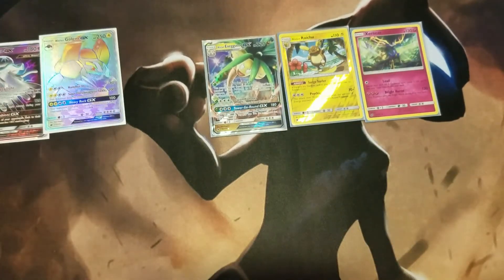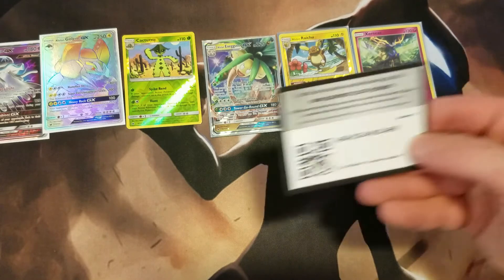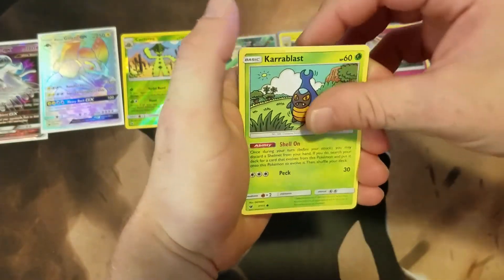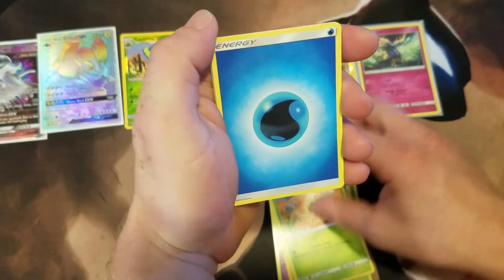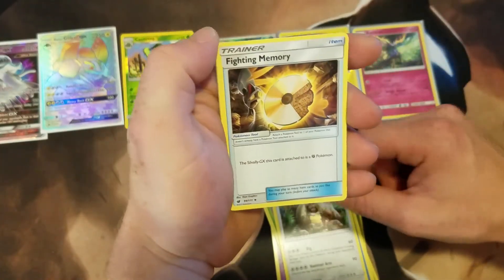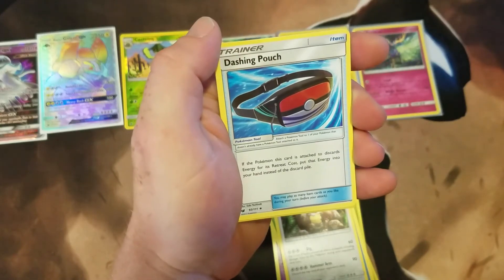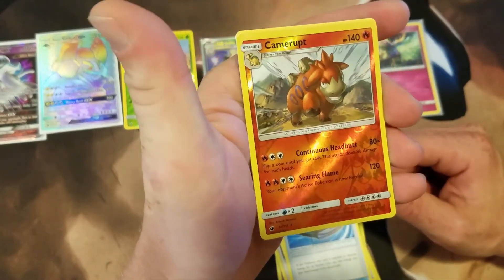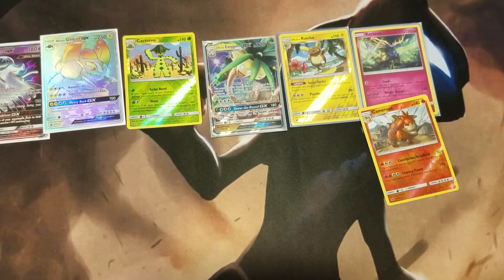Our last pack: Karrablast, Swablu, Pumpkaboo, Exeggcute, Weedle, Weedle, Water energy, Diggersby again, and a Fighting Memory — I haven't seen that one. The Fighting Memory makes the Silvally GX this card is attached to a Fighting-type Pokemon. Also Camerupt — a Reverse Rare — and a non-holo Escavalier rare. So guys, there is nothing that could help me here at this point. It's seven to two.